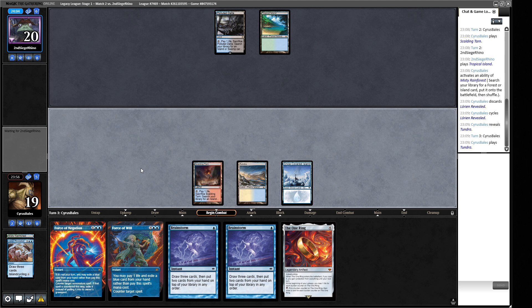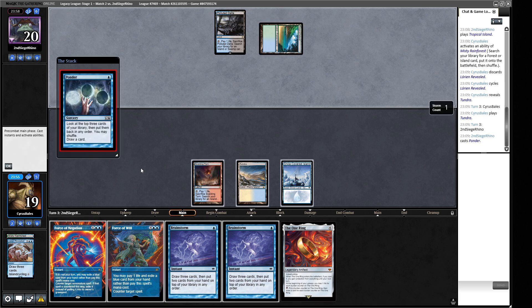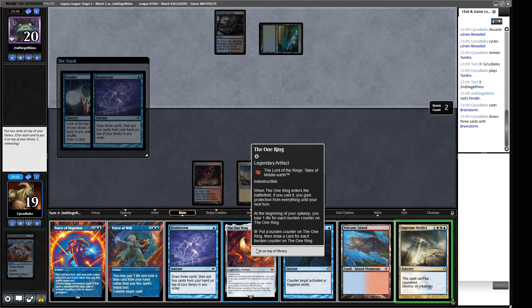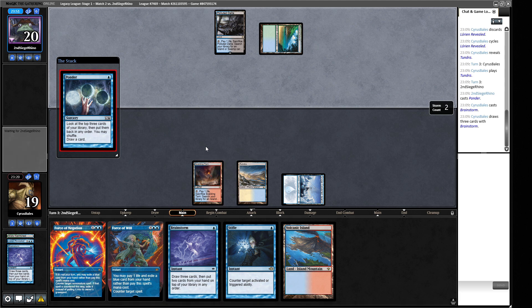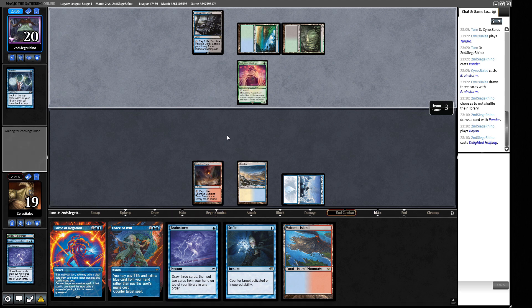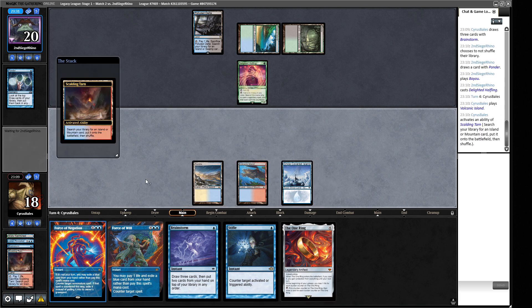We can just play another fetch land and try to do a Brainstorm for land on next turn. Our opponent is representing Orcish Bow-Masters. Let's get a Snow-Covered Island, and rather than Brainstorming, Lorien Reveal for a Tundra. We just want to keep making land drops. If our opponent plays a Bow-Masters, we can Brainstorm in response. Stifle — delightfully devilish. We can stifle their fetch land to try for a Brainstorm lock, then put the One Ring on top so they can't Thoughtseize it away.